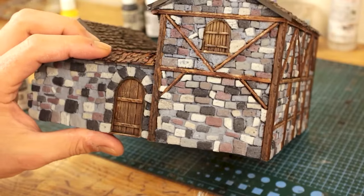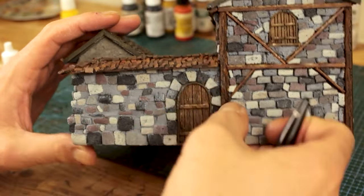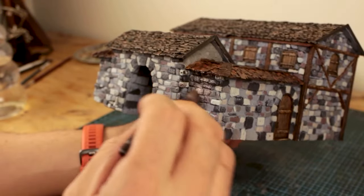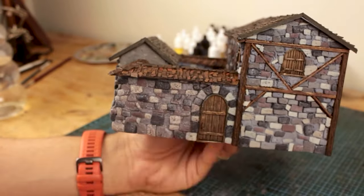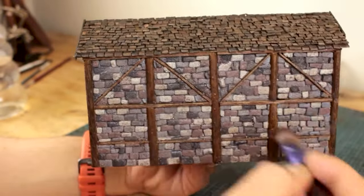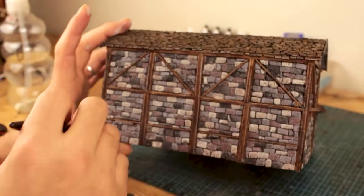Just like the roof, I dry brushed the entire brickwork with a light grey paint — it's not that visible on camera but it did make the darker grey bricks look worn down. After that, in order to bring up some warmth, I applied a diluted dark red paint as a filter as sloppily as possible to make sure it covers all the spots. Once it dried I did the same with a black solution. Applying a dark filter really makes a lot of difference in the final result.